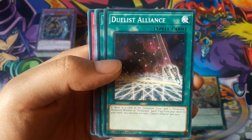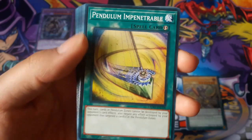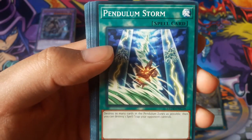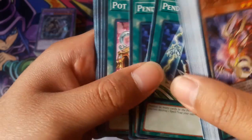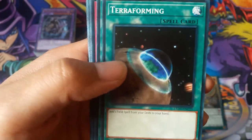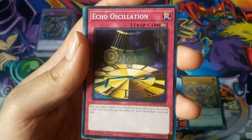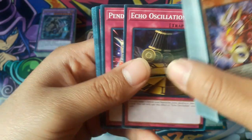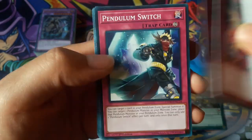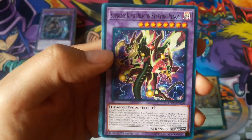Duelist Alliance, Lance, Pendulum Impenetrable — two of them. Pendulum Storm, Pot Witches, Terraforming, Echo Oscillation, Pendulum Reborn, Pendulum Switch.